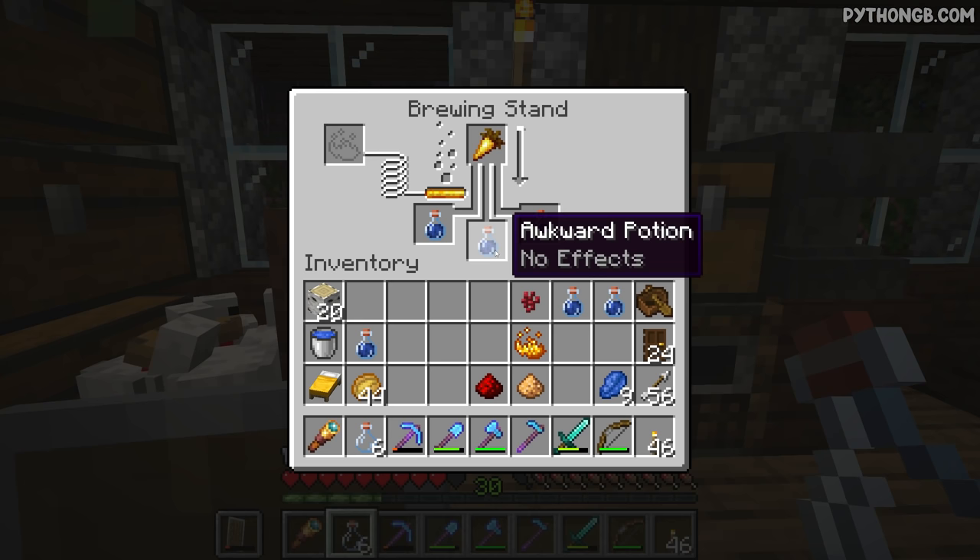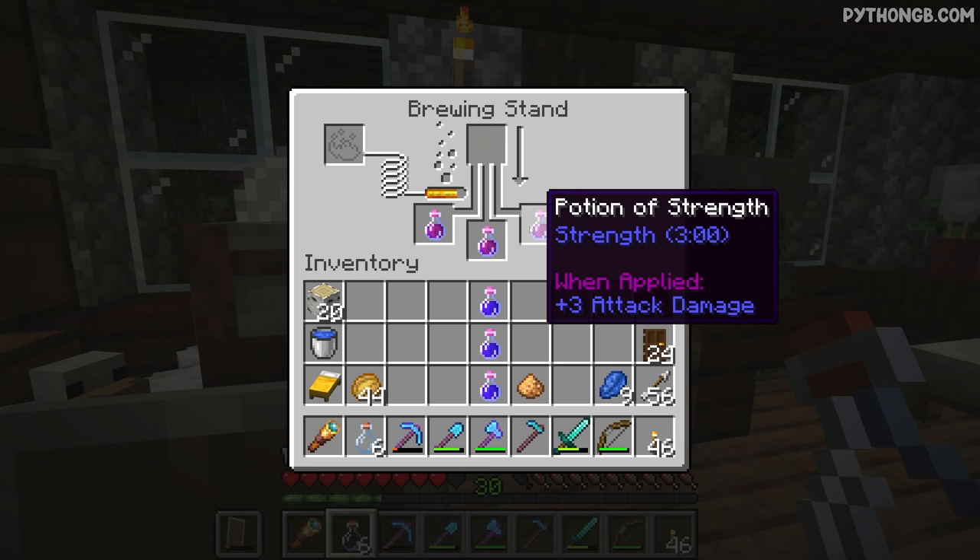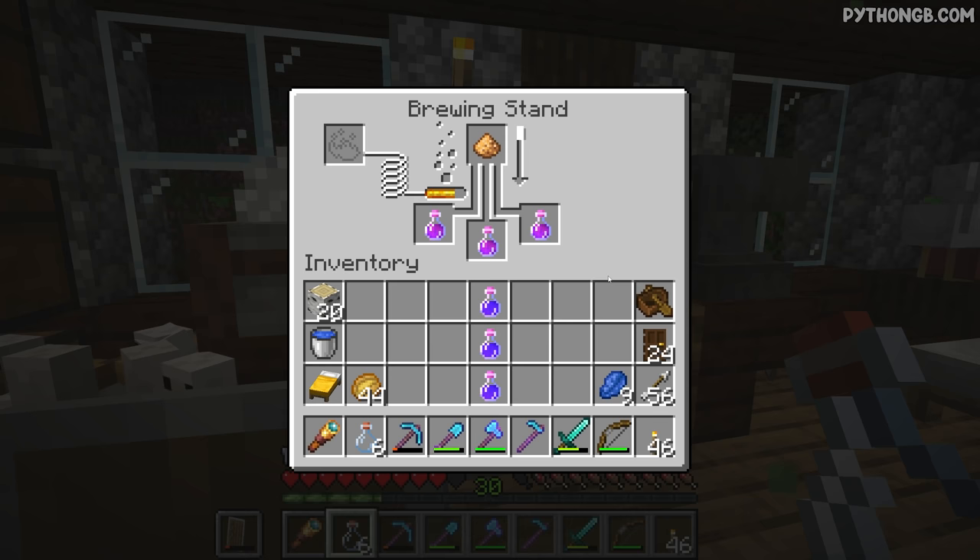Beginning here with some 8-minute night vis potions. That'll give us a grand total of 24 minutes worth of night vision, which is awesome. Getting advancements as we go as well. We're going to have ourselves a bunch of Strength 2 potions, giving us a grand total of 6 additional attack damage.